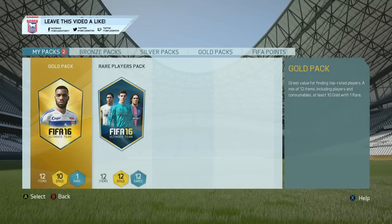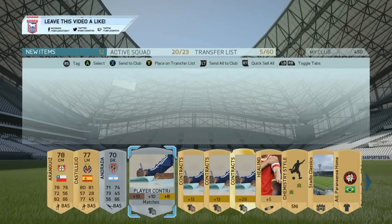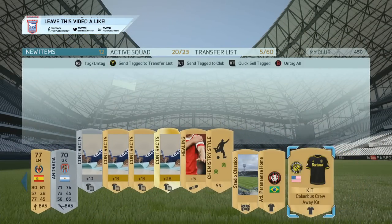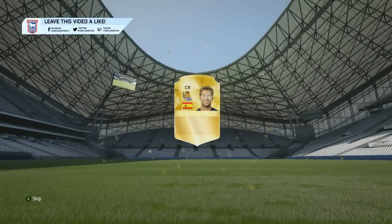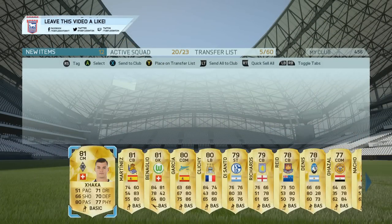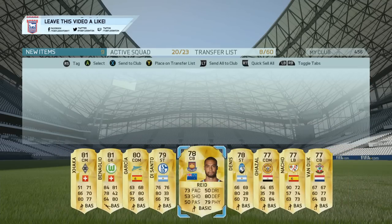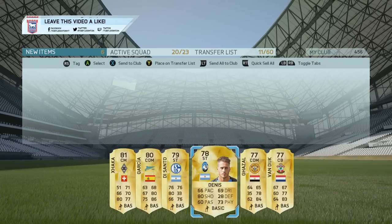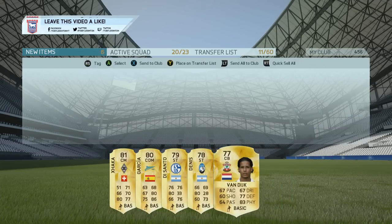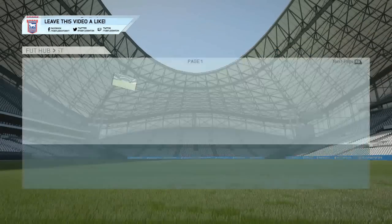4 wins, boys — we get our prize. We get a gold pack, which is 5k, and a rare players pack, which I'm pretty sure is the 50,000 coin pack. Nothing amazing in the gold pack, but in the rare players pack we get players like Klichy and Mika Richards — some fairly decent players that sell for a few thousand coins. Definitely worth the draft mode spend in my opinion. I really love this series, so if you enjoy it leave a like, and drop a subscription if you want to see more videos. Have an amazing day — goodbye!